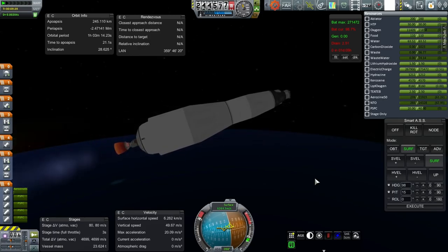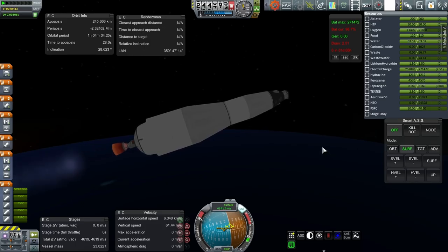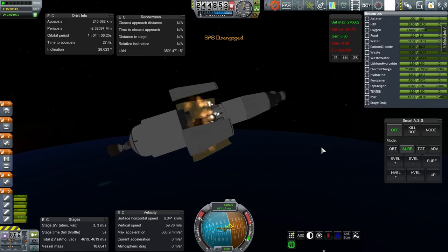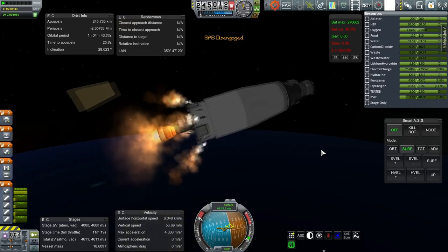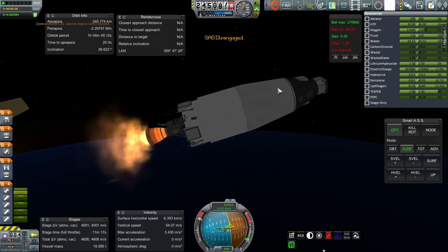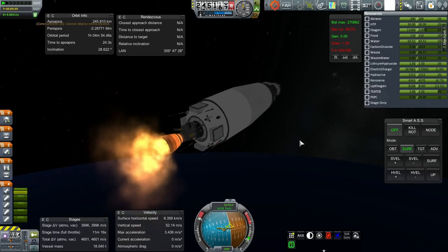Two Gs of acceleration is fine at this stage. I'll cycle SmartASS off now. Separation. Ignition. The antennae in here can't be deployed right now, but these can — that's why I'm deploying there.